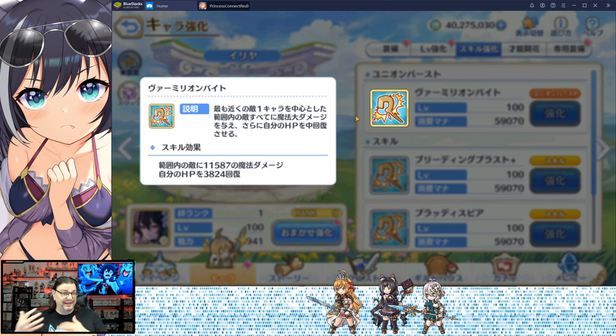Vermillion Bite is a large frontline magic attack and heals her up a little bit. So basically she spends her hit points doing damage, and then when she gets her TP up and uses that Union Burst she does a big amount of damage and heals up pretty much what she lost — at least that's the ideal situation.